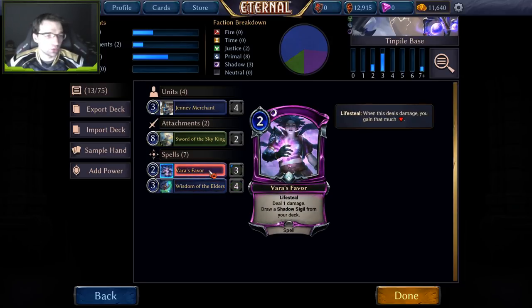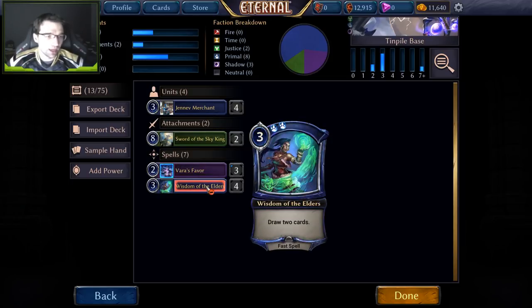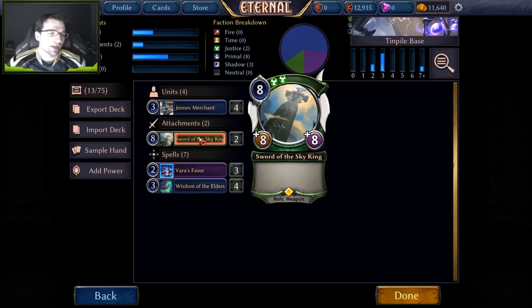Some of the spells we're always going to include are probably Vara's Favor. This really is just a power, but it does so much more — it pops Aegises, which are a pain to deal with. Since we don't have too many of our own units, we rely on spell effects to deal with opposing units. And Wisdom of the Elders — this card is exactly what we want. It's so simple and so efficient: pay three, draw two. I'd play more than four if I could. Sword of the Sky King in some number — I put two down here — is also core to the deck.